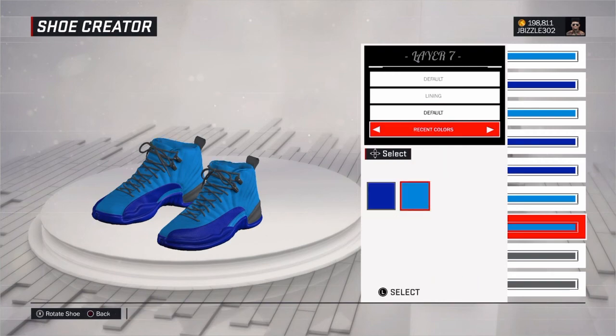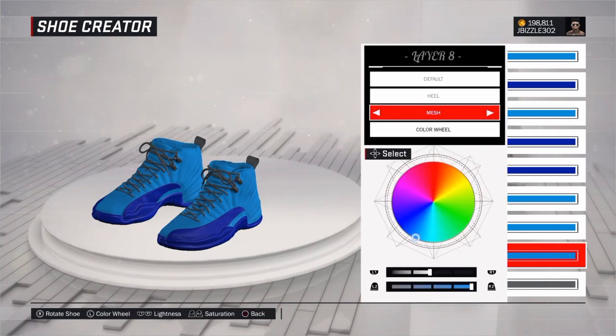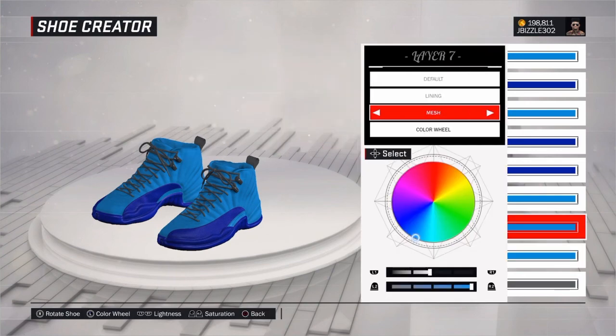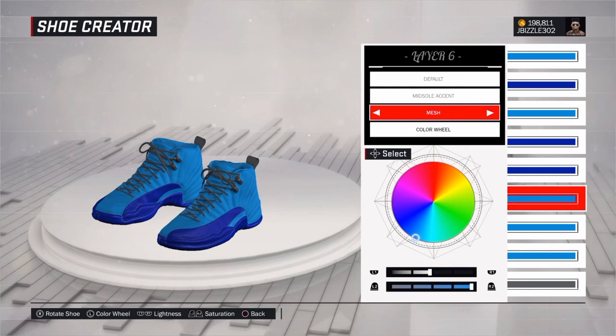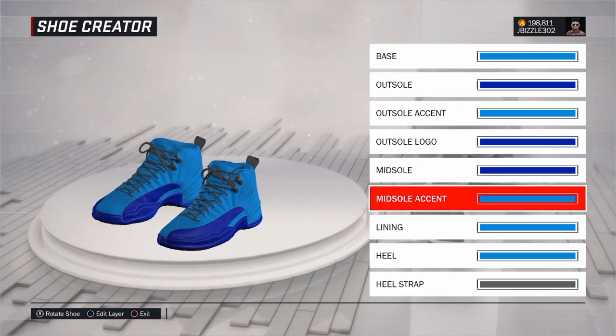I know some people play just MyCareer, some people might just play Park, some people might just do Pro-Am. You can probably match the team colors or whatnot. I know you don't want to spend something out of 500 for some shoes, bro. You probably can spend it on something else for your player.